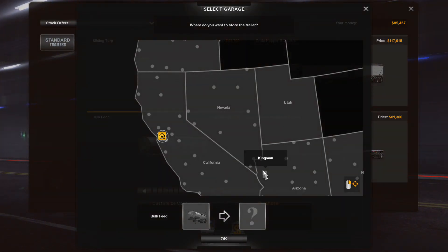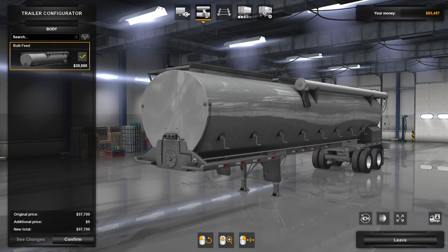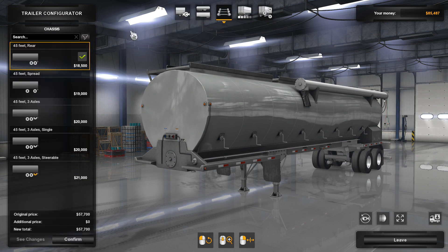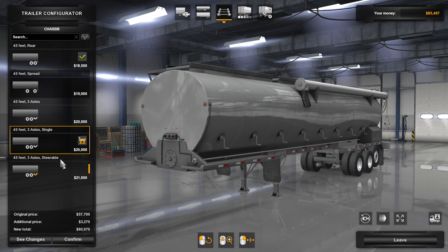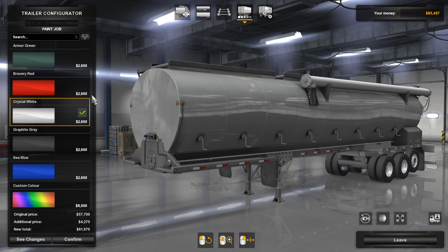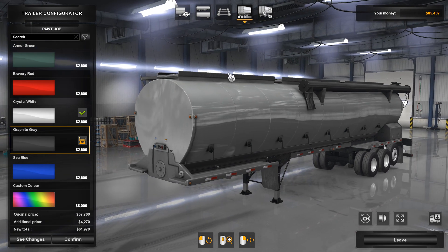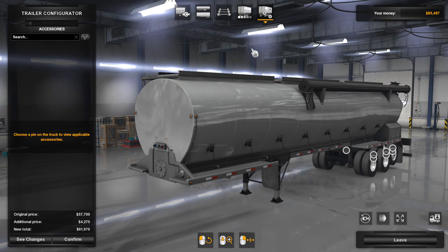Let's go back and check out the customization options on the Bulk Feed. You can get only a single — you can't get the doubles on this one. You can change your axle configurations, drop-down axle if you wish, and of course different colors: Crystal White, Graphite Gray. It looks pretty slick actually, and then your normal customization options.